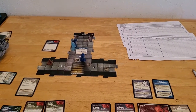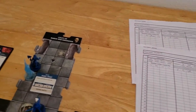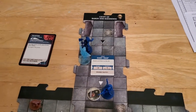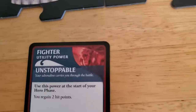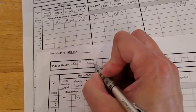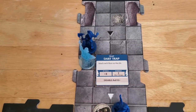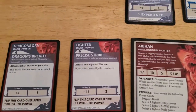Starting off turn number two with Arjun - we've had a pretty rough go in turn one, got a wraith and a trap right away. The first thing we're going to do is use this card at the beginning of the hero phase to regain two hit points. We'll flip it over indicating it's been used, and Arjun goes up to nine hit points. Now we're going to have Arjun attack the wraith with his precise strike, because those wraiths are terrible and we just need to get them gone.